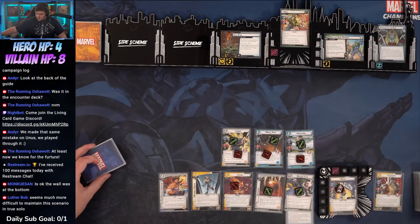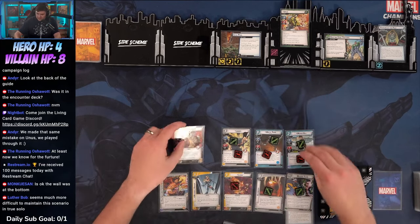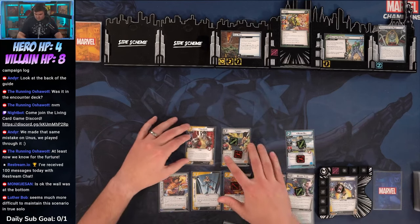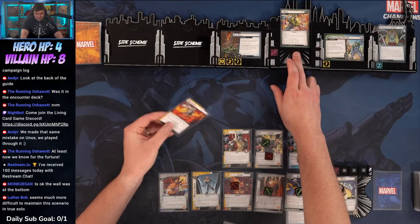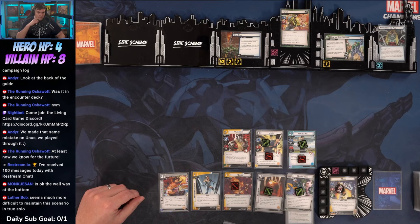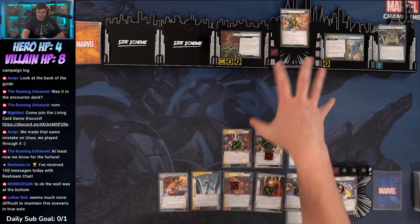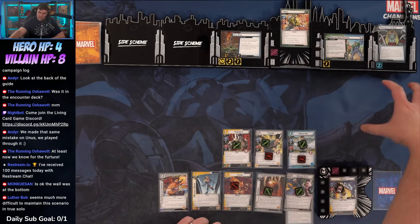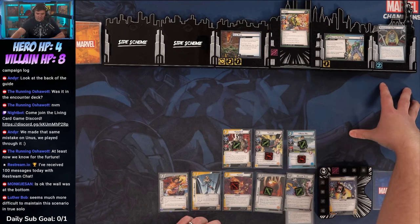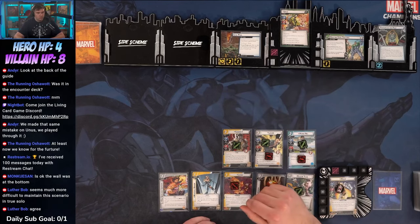One threat here, one there. Unus attacks — we use our ability to play Colossus for one energy, discarding White Tiger, and declare him as defender for three-four-five, knocking the tough off. In true solo this scenario seems much more difficult to manage. Gene Pool plus the mission side scheme made it tricky — I think I was trying to do both and should have just focused on one.